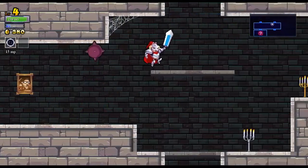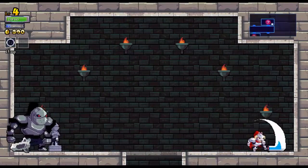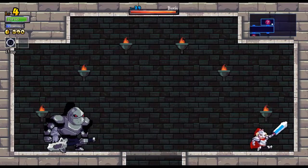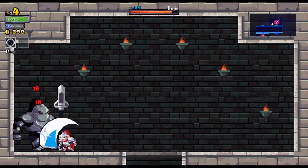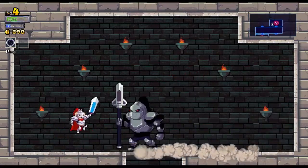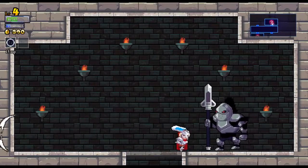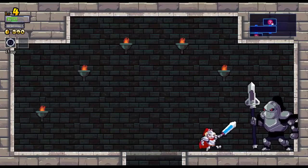This is a rarer spawn of enemy — kind of like a mini-boss, basically, called Botus. As you can see, his name's up at the top. We are incredibly underpowered to deal with him. Nothing has ever stopped me, so we're gonna try it — but he's almost certainly gonna kill me.